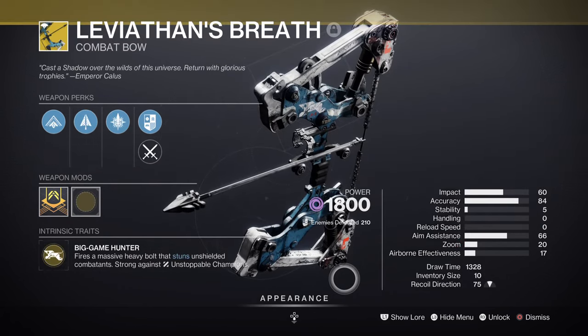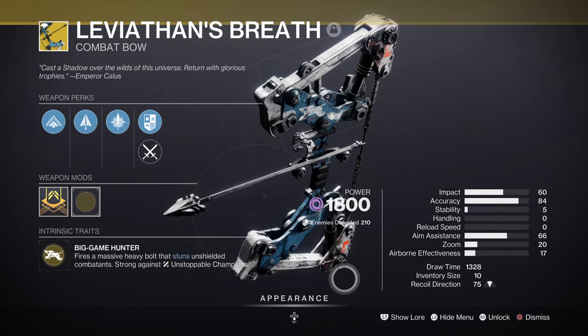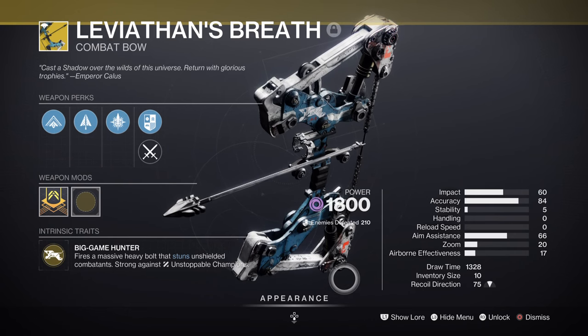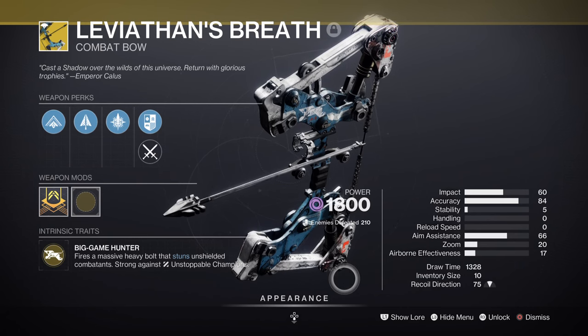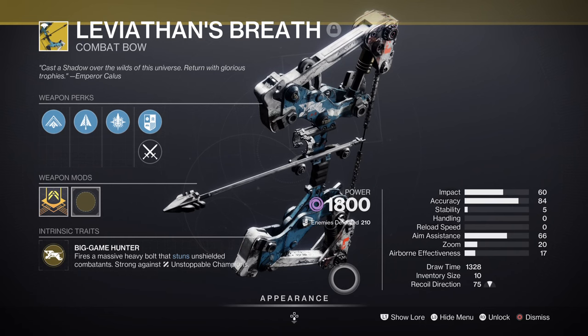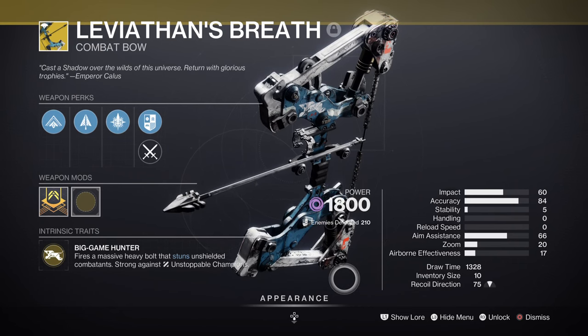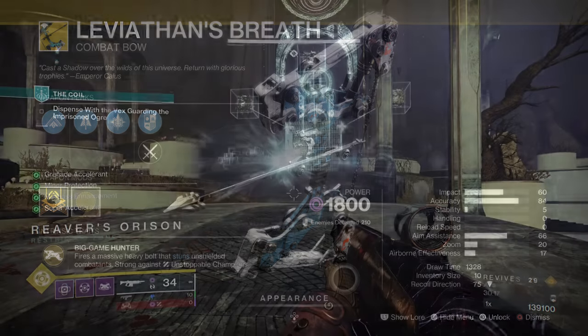For heavy, we have Leviathan's Breath, which is perfect to use against all sorts of bosses because of the high damage threshold and the flinch factor it can provide. Although slow and cumbersome, using this with a Ward of Dawn or bubble build is ideal for making all your shots count and benefiting the user's time and effort. As the weapon also sets off a miniature explosion upon hit, I thought pairing it with this build would make it a good combo, including when you apply volatile rounds to it.